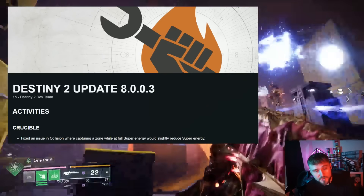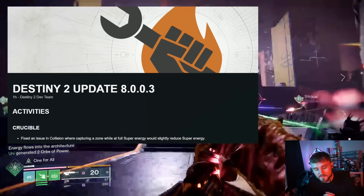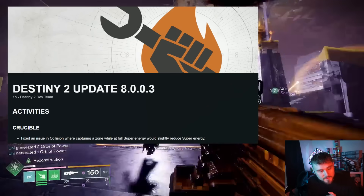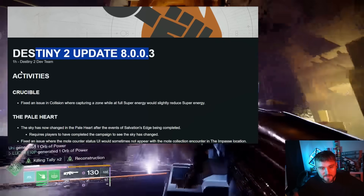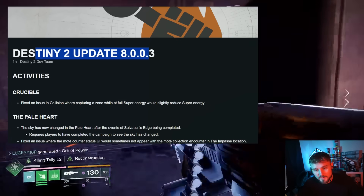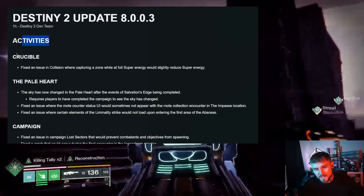Bungie has just dropped the first patch notes for the Final Shape — the first big update. We're going to go ahead and see everything that they're fixing, all the bugs in the Final Shape that have now been patched with the most recent update. The game had to go down for like three-plus hours just to take care of all this stuff and launch the new season.